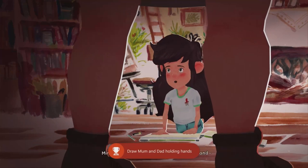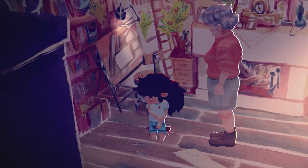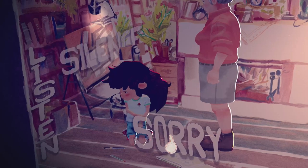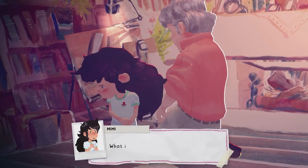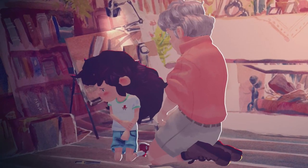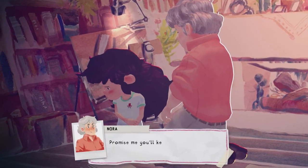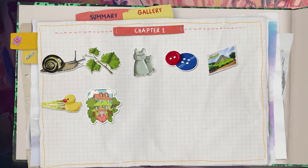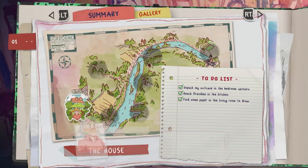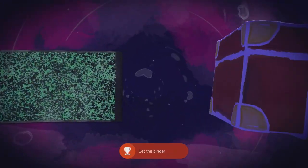There'll be a cutscene with a bit of an argument as we drew in our granddad's binder instead of finding some paper. We'll have to choose some prompts — select 'sorry' and then select 'binder'. Grandma is just going to show us how to use the binder. You can press the left or right triggers to switch tabs to see your objectives and collectibles. Exit the binder with the B button and you'll get the binder achievement for 15 Gamerscore.